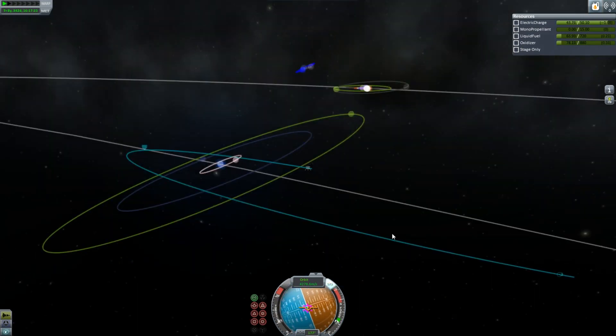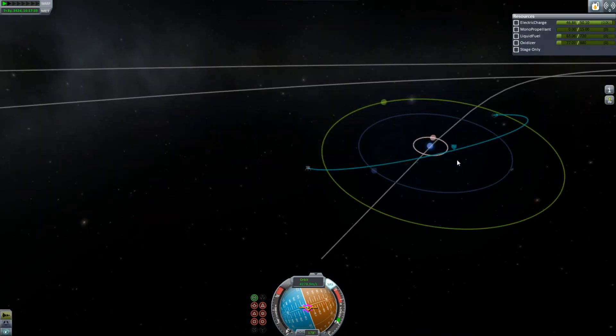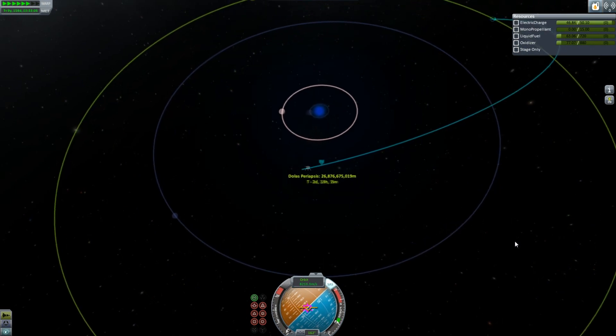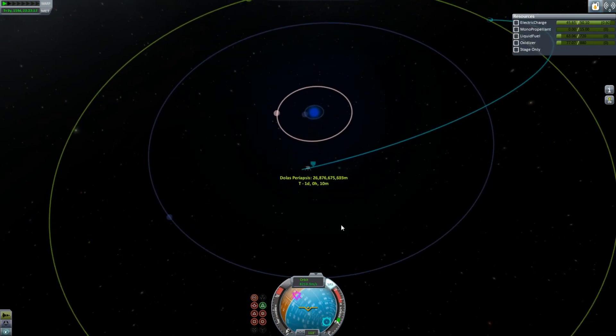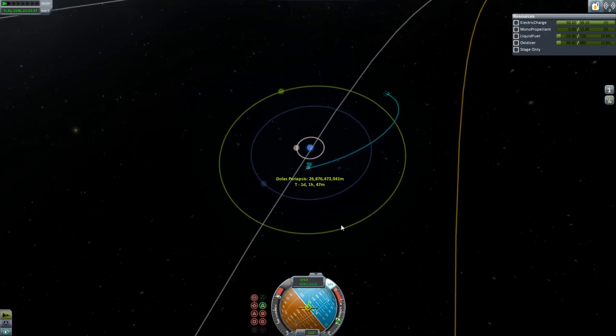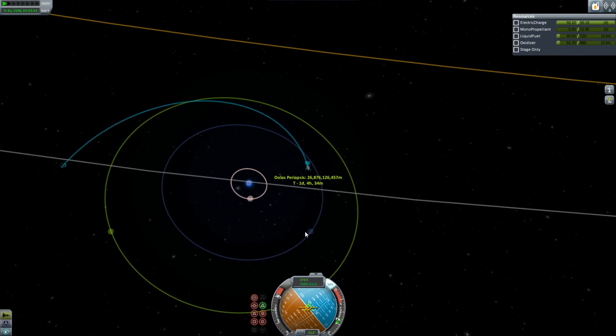And then to get an encounter with any planets I'm gonna have to do a plane change. Oh no — I have very little fuel. You're probably thinking this is the end of the mission, you're out of fuel. I'm not out of fuel. I've still got like 50 units. That's like all the fuel in the world.